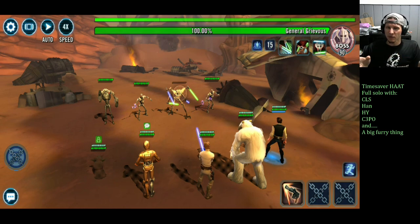Commander Luke Skywalker has been a long-time favorite since he started — he was soloing the Rancor Raid by himself if he was well-modded. What we have is C-3PO, Commander Luke Skywalker, Hermit Yoda, Wampa, and Han. Each of these characters I'll go through — you'll likely know for the most part — but we'll go over quickly what their kit brings.